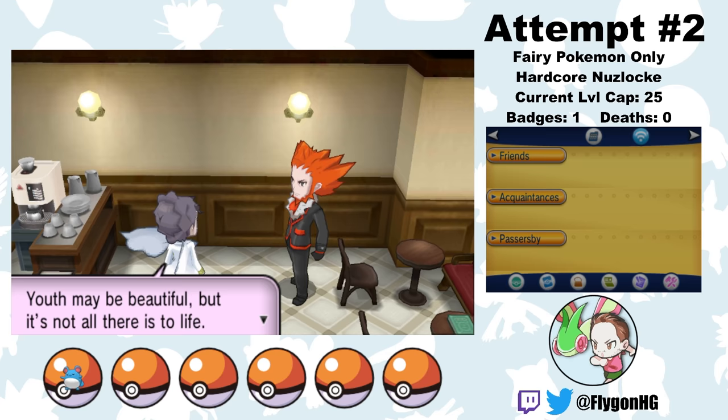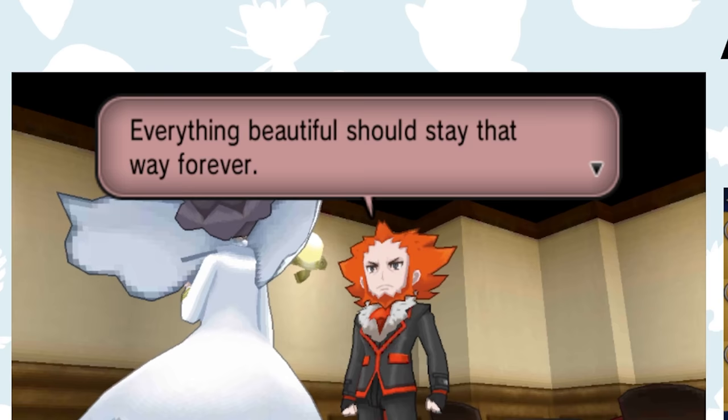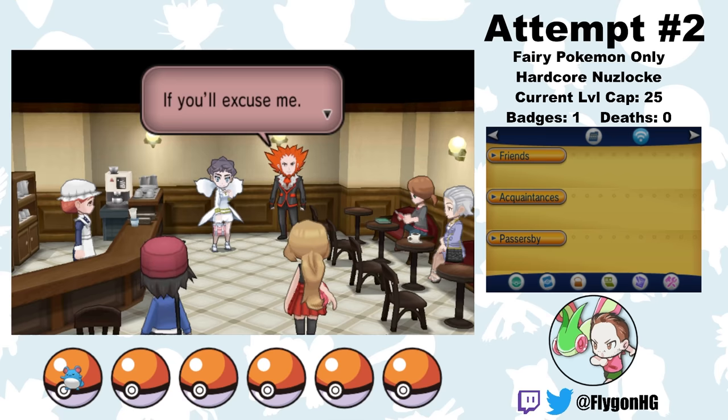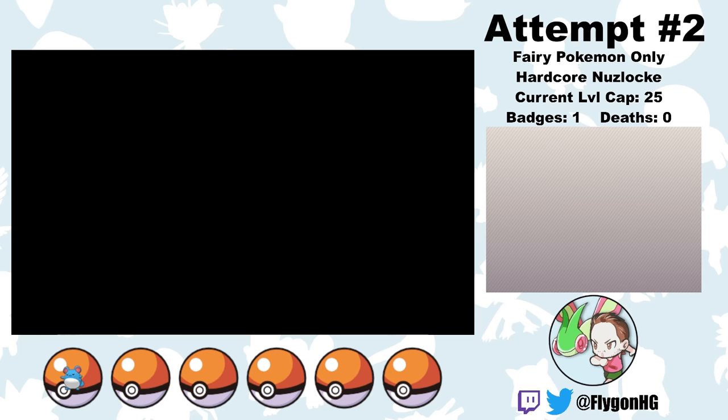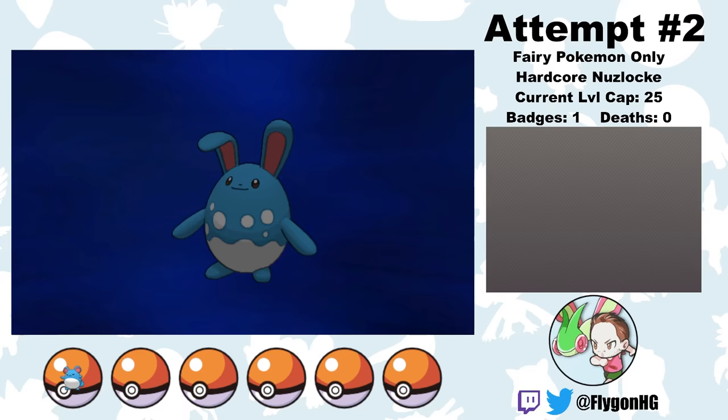From here, Rival Girl 1 and I head to one of Lumiose City's many cafes, where we meet Lysander, who — spoiler alert — is the evil big bad of the Kalos region. If his insane haircut didn't give it away, any single line of dialogue from this psychopath should be a pretty clear indication. Men will literally try to create a global extinction event instead of going to therapy. We also meet Diantha, the Kalos champion. I can't wait to fight her — that battle will be truly spectacular.